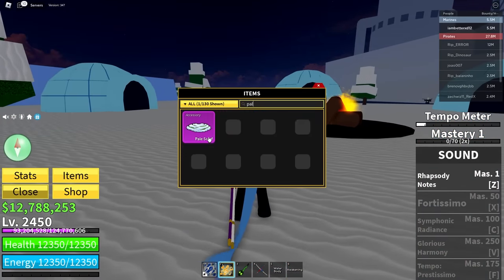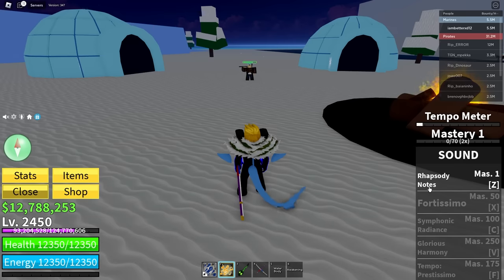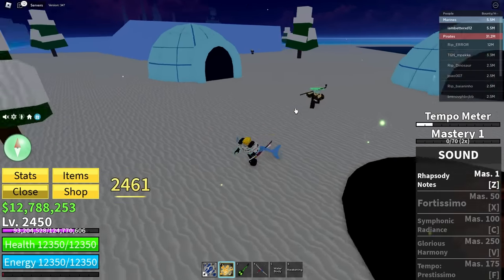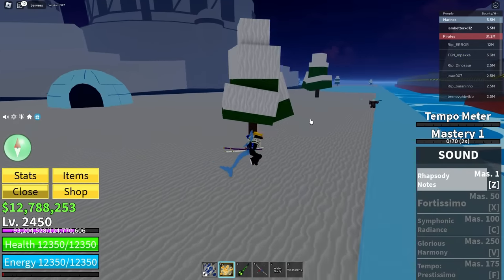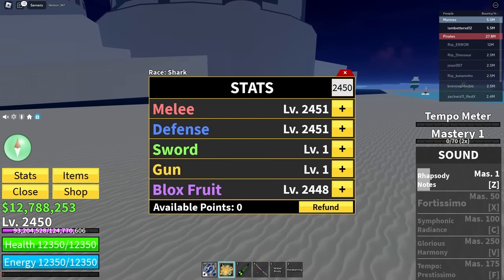I need to put Pale Scarf on real quick. Okay, what is that? Do you actually want me to read that? I'm not gonna read that. Oh, I have to let go - okay, it does do damage! That's very interesting. Why don't I refund everything? I don't have Robux.